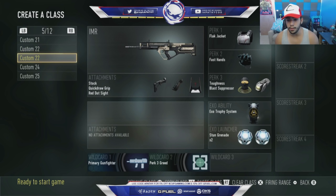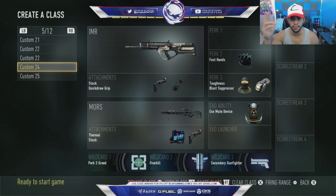Same class but with a trophy instead of mute device. This is a basic push-out or rushing a bomb class. I have a trophy to help my teammates — place it in front of me and stun in front of me. It's a really effective class. It's really hard for them to use projectiles to kill us — they basically have to outgun us to get a kill. No first-blood nade nonsense.